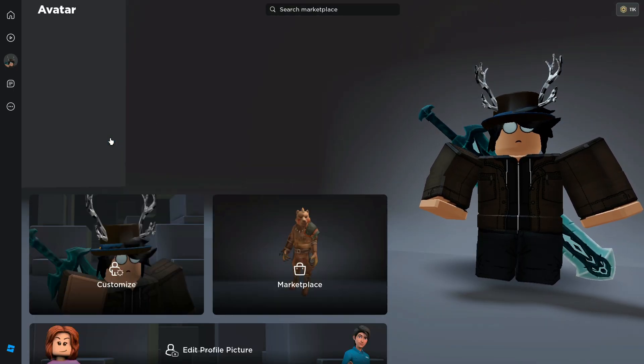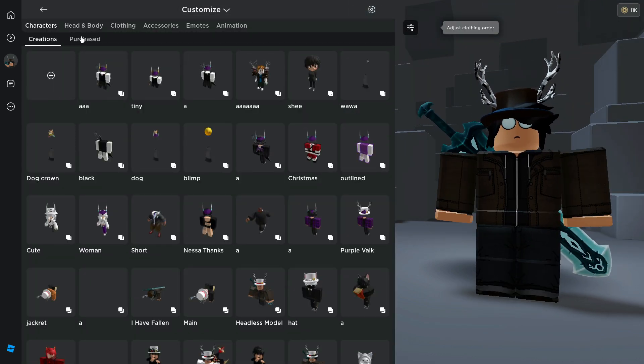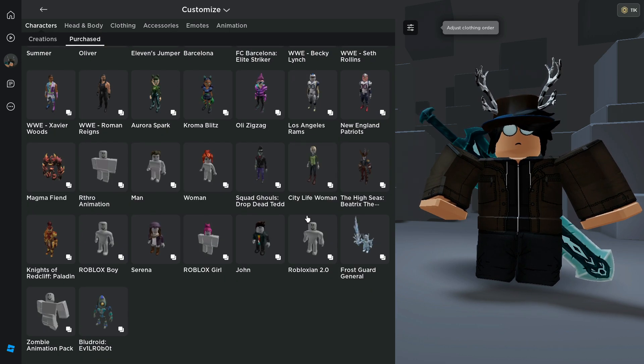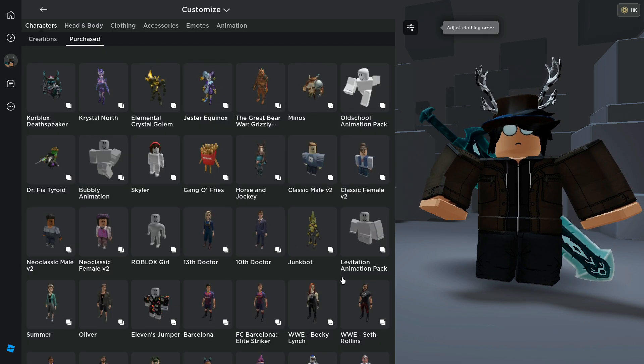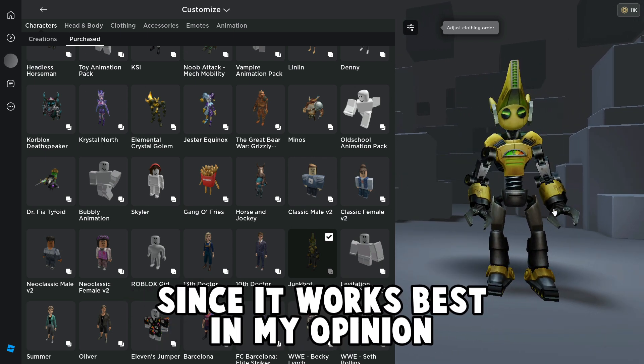First, head over to your avatar page and go under Customize, whether in the browser version or desktop version. Next, go under Purchased and select any Arthur package you want to use for this glitch. The Arthur package you're choosing only needs to be tall and have the Arthur animation defaultly equipped. I'll be using the Junkbot package since it works best in my opinion.